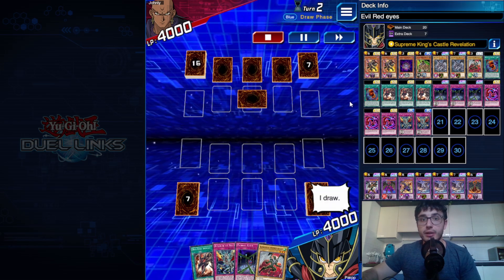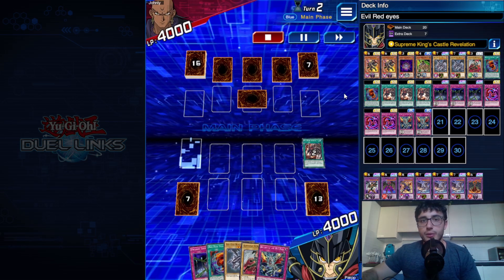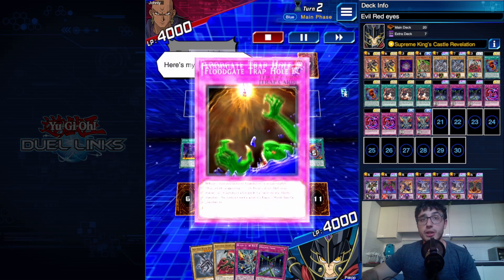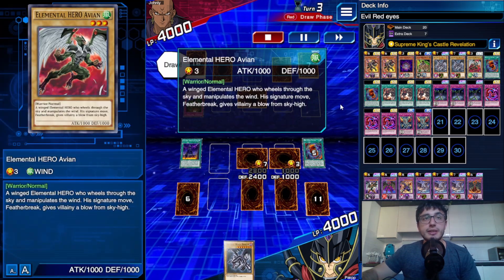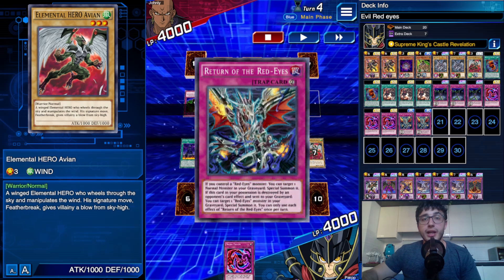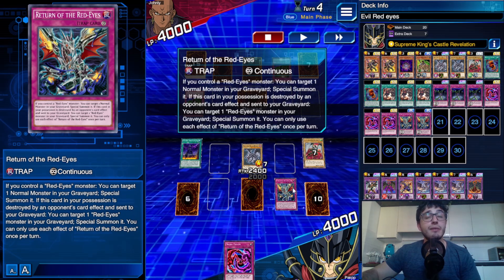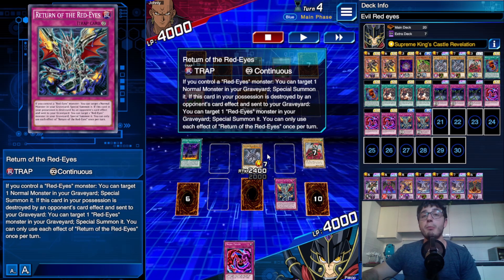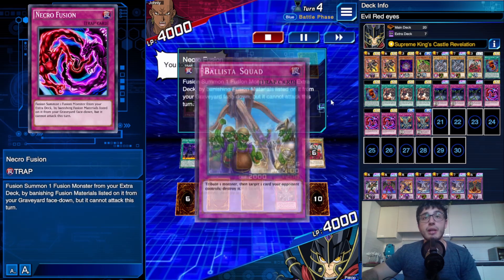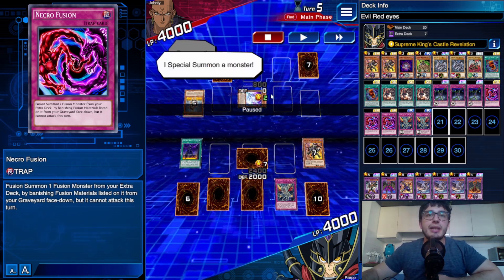Second duel against ODN — triple set and a set monster, kind of tough. Red Eyes Insight to begin, then Red Eyes Fusion to send Wild Cyclone. We've got Return of the Red Eyes trap card as well — we're chilling. He's got Floodgate, so I set Avion. I think this is Spectra's World, so I tribute to go into Red Eyes Black Dragon and he Floodgates it. I activate Return of the Red Eyes in response — since this can only be used while controlling a Red Eyes monster, I activate it before it goes face-down — and summon Archfiend of Lightning. I set Necro Fusion and attack, but he's got Ballista Squad to get rid of Archfiend of Lightning.